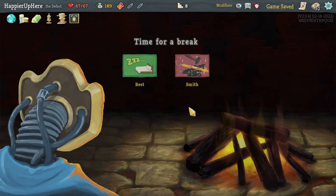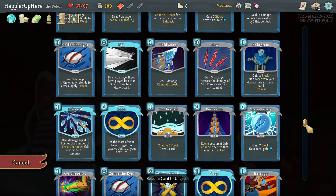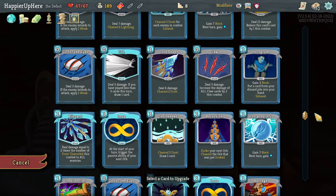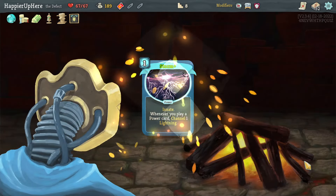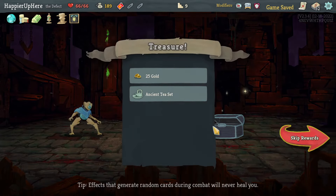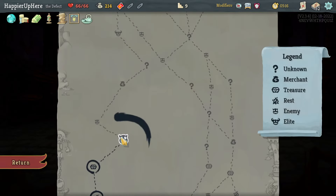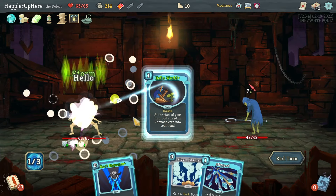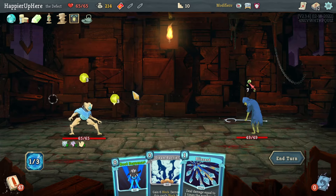I wonder if I should upgrade a Storm. I already have Hello World — you know what, let's build a power deck and upgrade the Storm. I also have Boot Sequence so I can defend on turn one. Got Engine — one of you gets to rest. Side-note: net con with two extra energy. Then the slaver: Storm, Hello World — there's nothing else needed because I have Orichalcum.